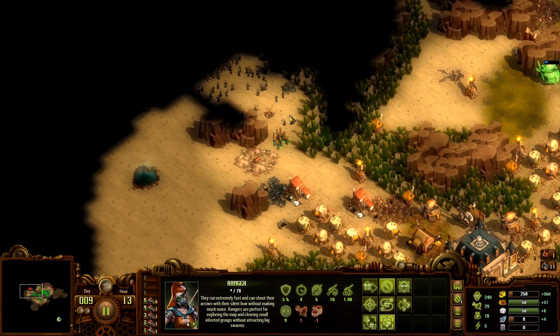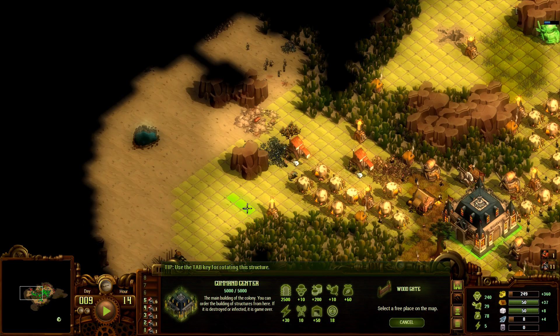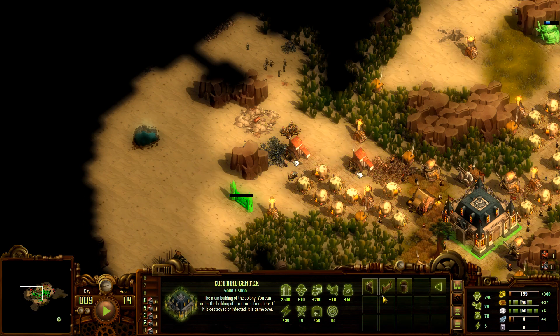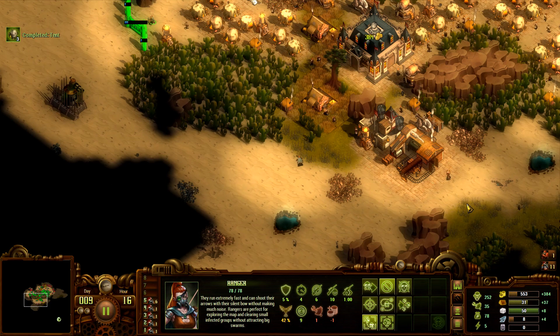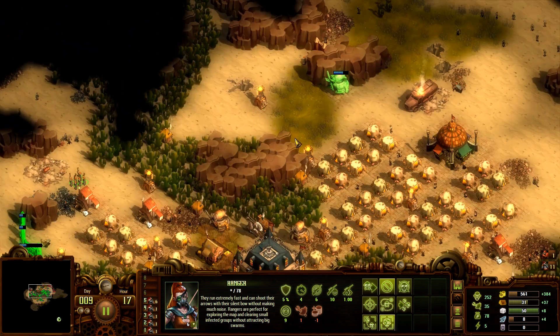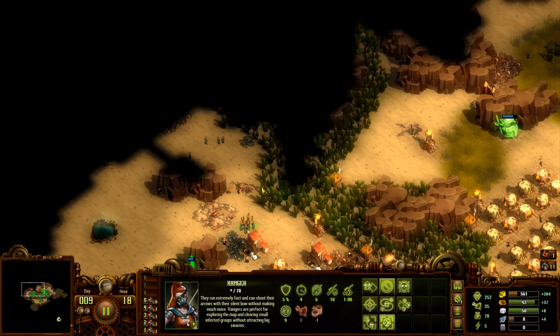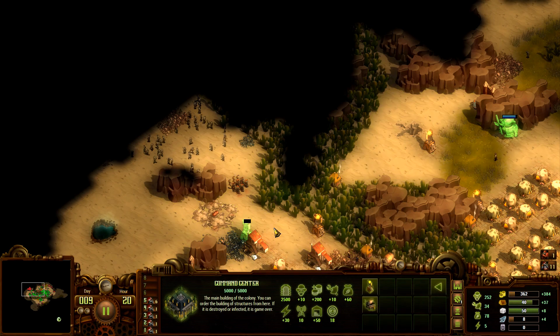Quite a few zombies up here - need to back up because drawing a lot of attention again. About to finish a first round of walls. Going to have the ranger just stand guard in this location. Really hoping the first zombie wave does not come from the south, because that's going to be one of the hardest places to quickly reinforce. If they come from the north it might be a little difficult but not impossible.